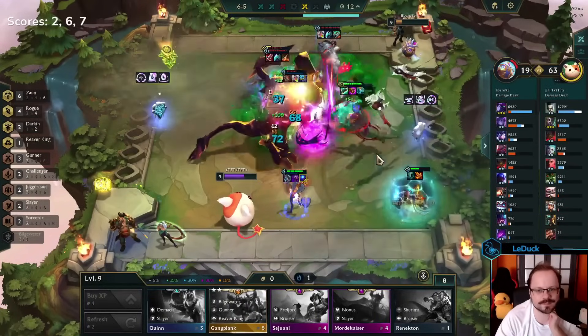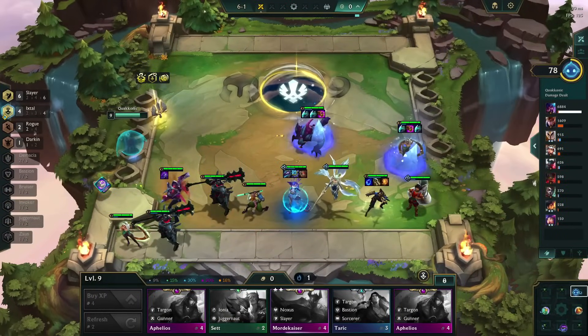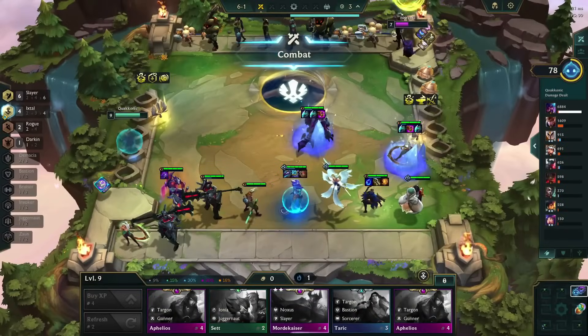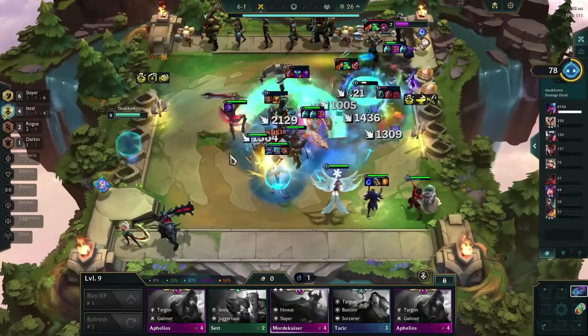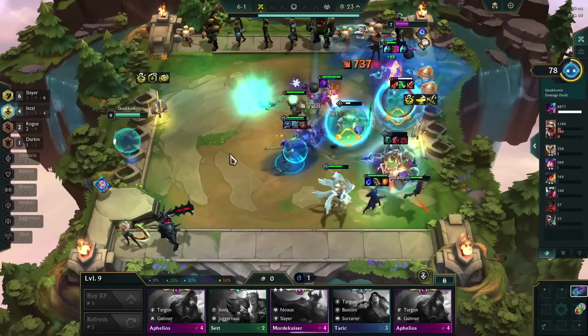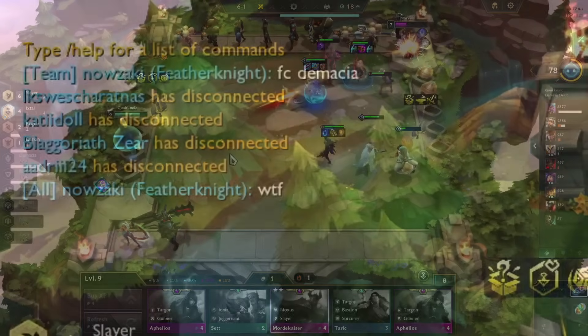Don't believe me? I'm pretty sure I can convince you in a single fight. Here we have four Ixtal on the board with a Rek'Sai one-star and a Qiyana one-star being empowered. My opponent has a four Bastion frontline with an itemized Illaoi three-star. Rek'Sai drops low and all of a sudden she is dealing over 8,000 true damage seconds into the fight. The enemy frontline was effectively removed from the board and all I have to do is clean up the rest.